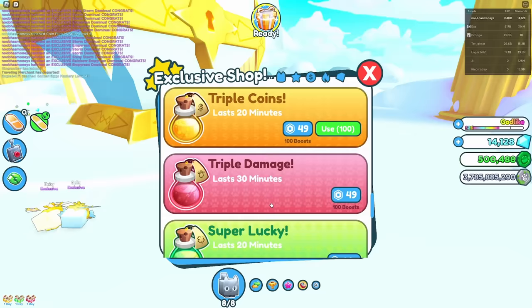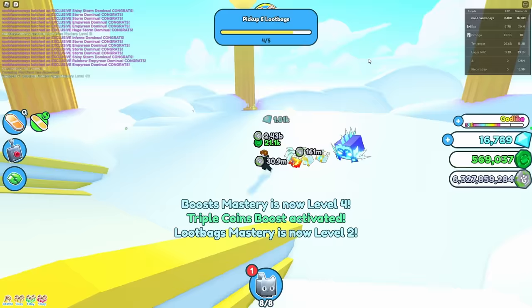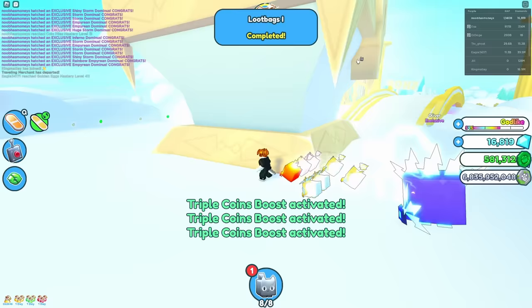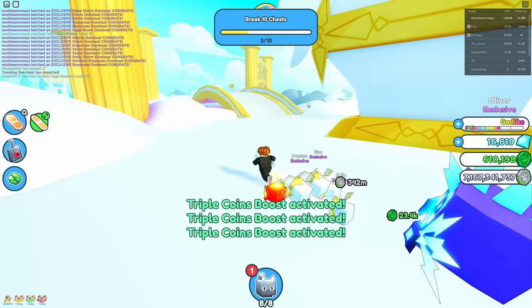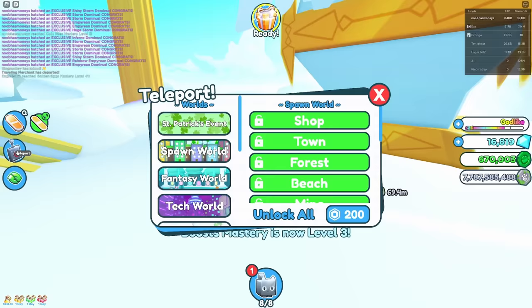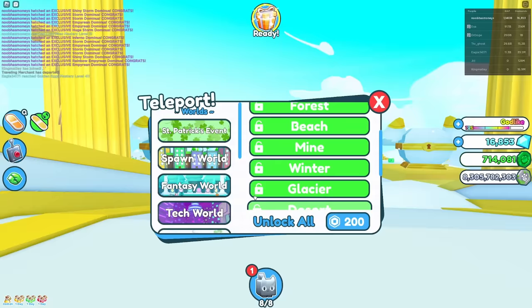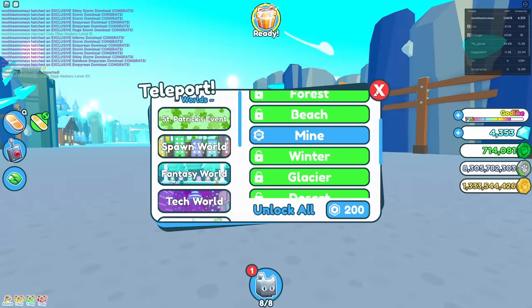We need 7.5 billion. We only need like 500 million more. I think we have enough. Am I able to just teleport back there? That's so annoying. We can teleport to the mines — let's do that. Walk past the winter, and then I think that is where the tech entry is. We're going so slow.